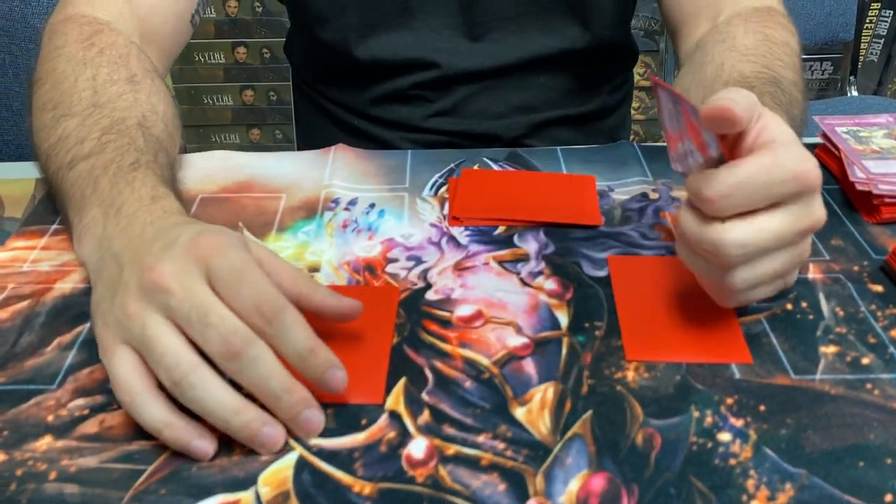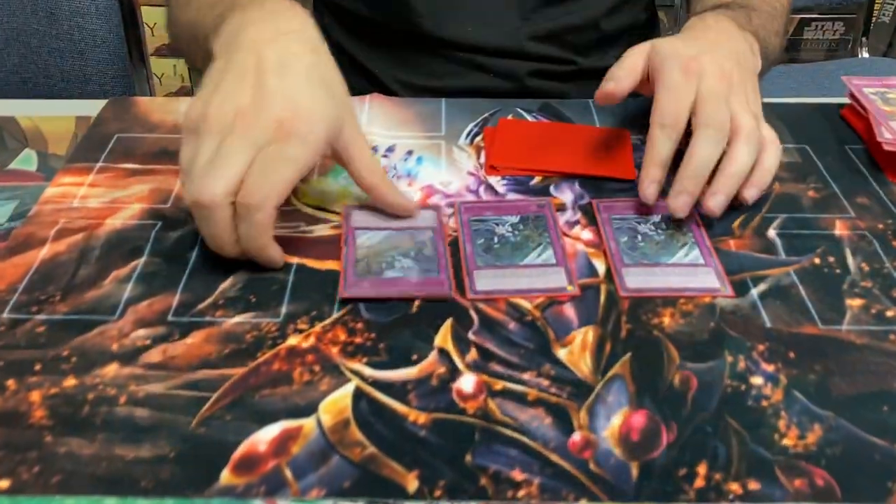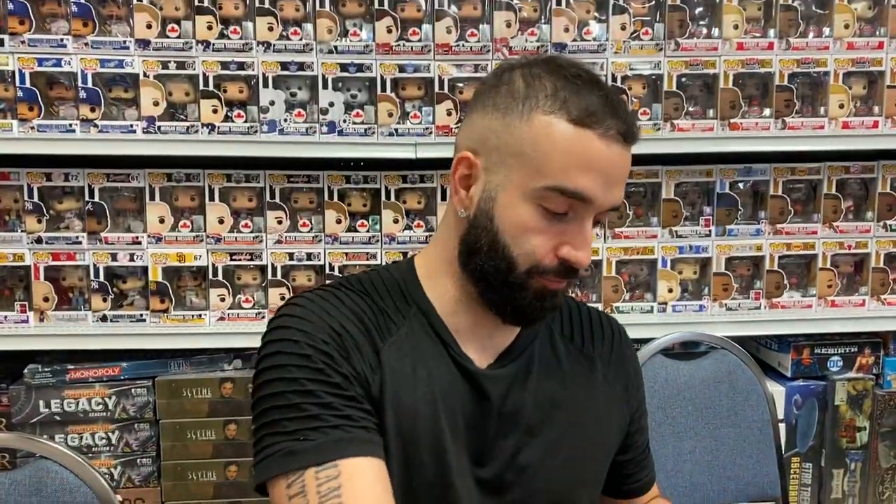On their turn, they'll attempt to use DPE to pop your set. Chain Ice Prison — get rid of Celestial, get rid of DPE. Ice Prison is insane this format, very vital.